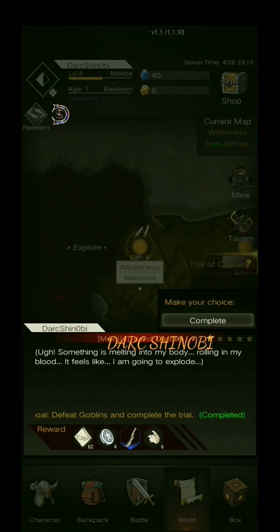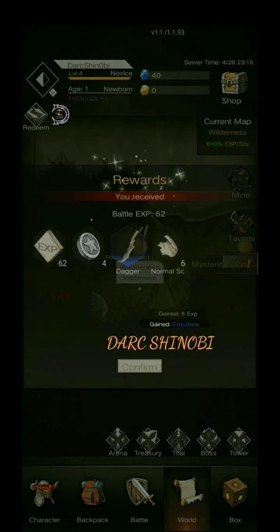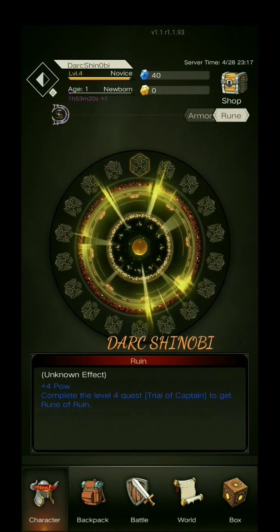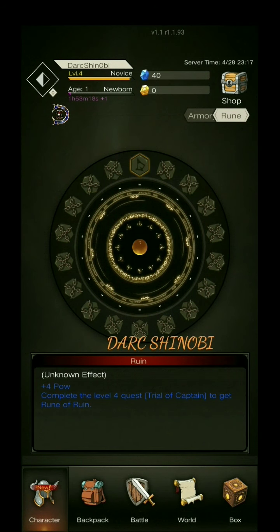Something is melting into my body! Rolling in my blood! It feels like I'm going to explode! So we just completed an achievement, if you will, and it unlocks a rune. It's going to take us to this screen here. There are 18 runes that you can unlock. We just got plus 4 in power. And eventually that goes into an even deeper part of the game that I'll explain in a future tutorial video. So subscribe!